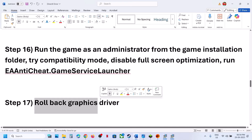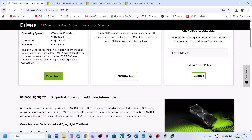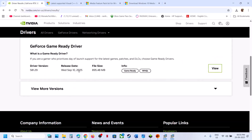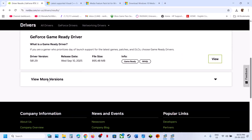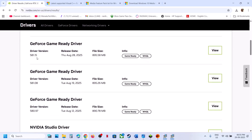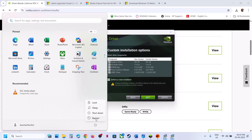The next step is to roll back the graphics card driver if the latest driver is not working. On the NVIDIA website, when you select your graphic card and operating system, scroll down and click on View More Versions. You can try an older version like 581.15 or 581.08. When going through the installation, make sure to put a check on the box that says Perform a Clean Installation. Then restart your computer and check.